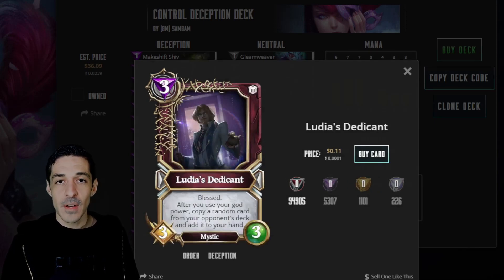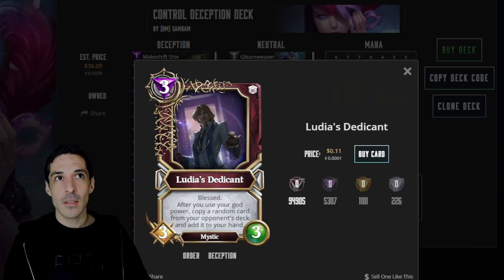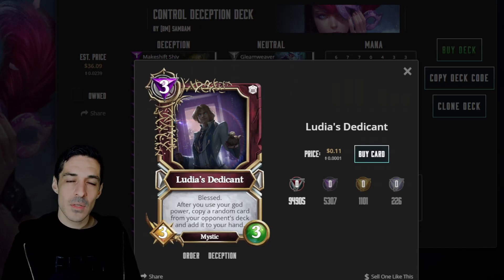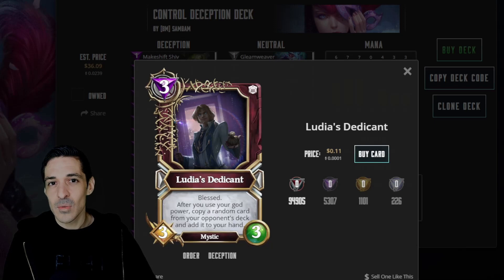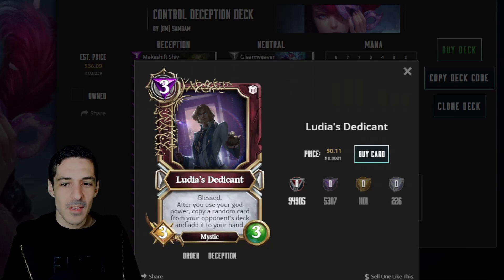Ludi's Dedicant is from the Divine Order set - very strong and I think it's severely underrated. It is a 3-mana 3-3. It has Blessed, which gives you three randomly generated options: you can take favor from your opponent, give favor to yourself, or swap the sanctum. You can even use it for lethal - you're able to push three damage by giving your opponent nine favor and dealing three to them. It's super versatile, and whenever you use your god power you get a random card from your opponent's deck. So if you take Orpheus Distraction on five and play this and hide it, if they don't have AoE board clear, you get to steal at least two cards - a huge tempo swing plus a 3-3 body.